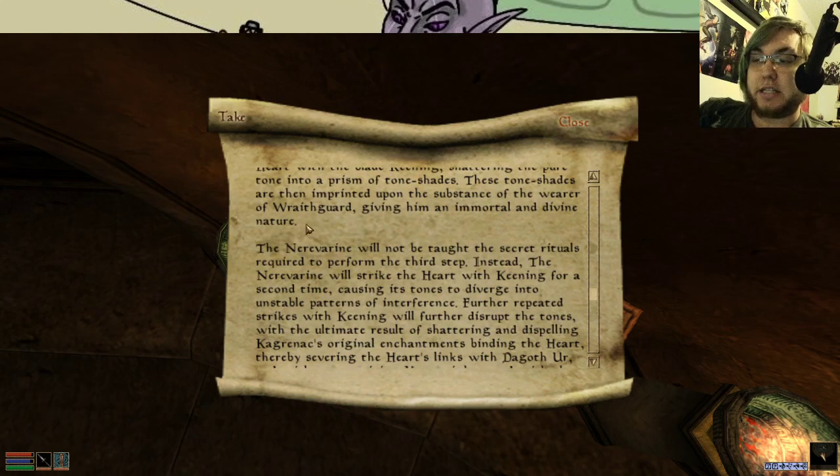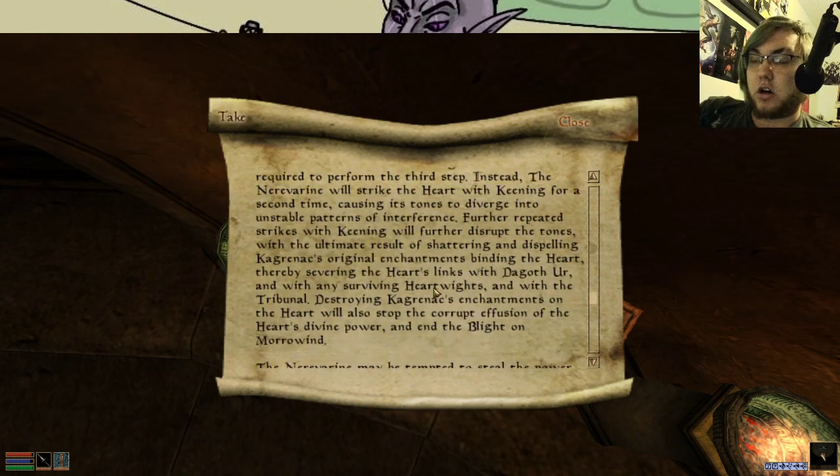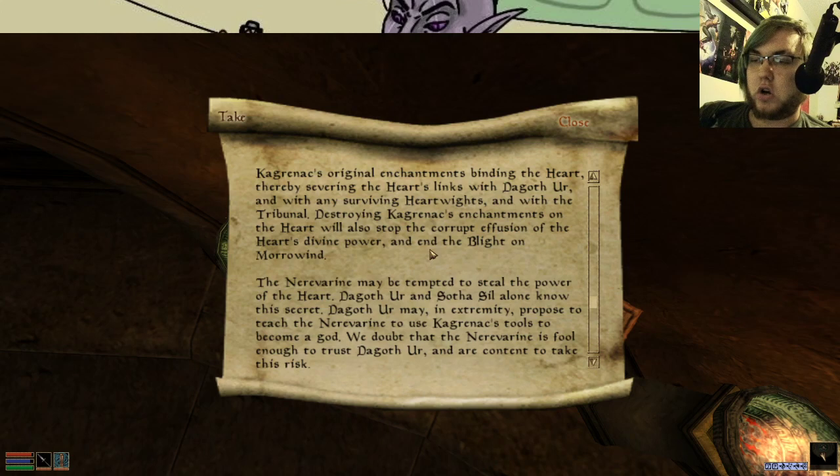The Nerevarine will not be taught the secret rituals to perform the third step. Instead, the Nerevarine will strike the heart with Keening for a second time, causing its tones to diverge into unstable patterns of interference. Further repeated strikes with Keening will further shatter the tones, with the ultimate result of shattering and dispelling Kaganrak's original enchantments binding the heart — thereby severing the heart's links with Dagoth Ur, destroying the heart wights, and with the Tribunal, destroying Kaganrak's enchantments on the heart will stop the corrupt effusion of the heart's divine power and end the blight on Morrowind.